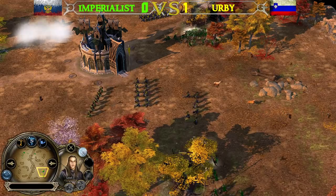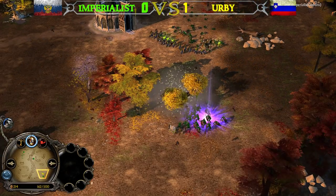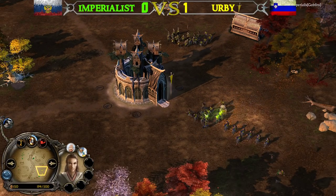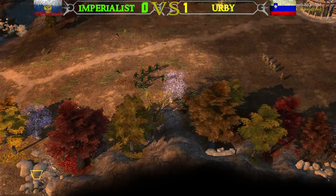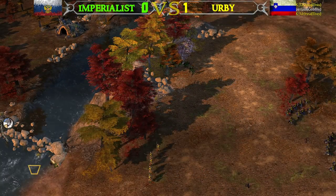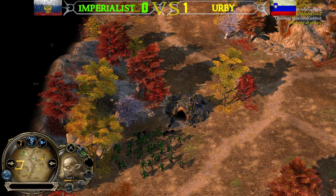The game freezes every couple of seconds, which is annoying especially for Irby who must defend constantly. It's looking great for the Russian player Imperialist — he has 500 command points and 4 power points. Irby's Builder is running for his life. The only good thing for Irby is a potential army advantage with multiple Archers. However, Irby is behind in Power Points — nearly 3 against 4 — and only 300 command points versus Imperialist's 500, plus a 200 command point advantage and creeping both sides of the river.